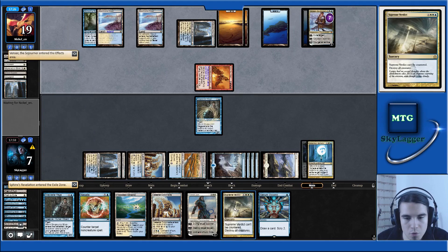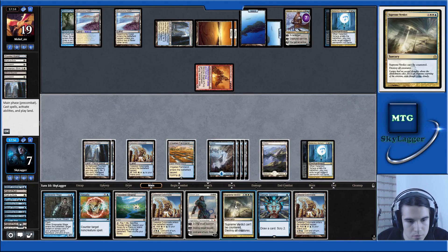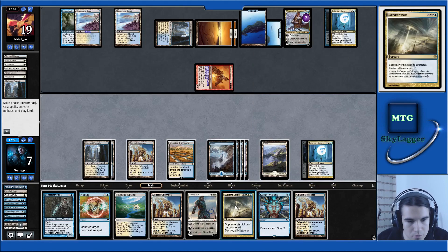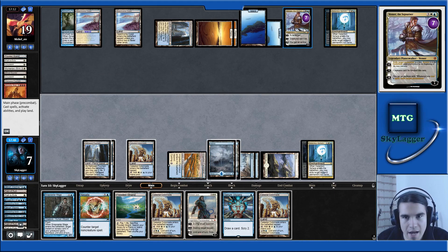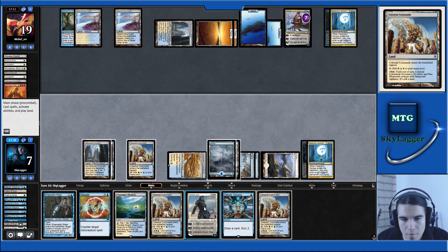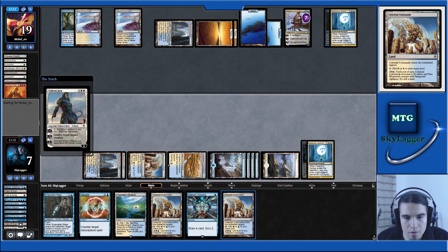We drew a Supreme Verdict! Detention Sphere on Snapcaster Mage — sure. Colonnade — so we get to Supreme Verdict. Now, cast Gideon or do we want to attack the Venser? I think next turn we can deal with the Venser, so I'm probably casting the Gideon here. And the Colonnade. Let's plus Gideon, and we should be okay.